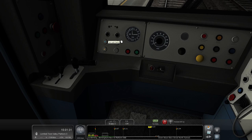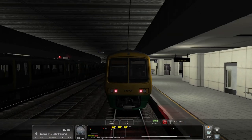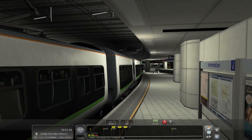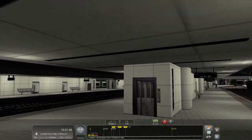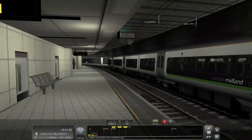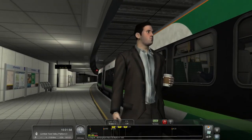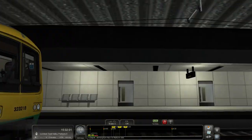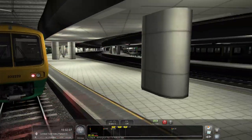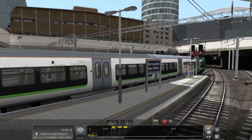Tail lights on — there we go, splendid, nice and bright, you can clearly see that they are on. We're at Birmingham New Street, as you can see, absolutely beautifully modelled. Not many people around. There's a 323 coming in here, 350s over there — oh my goodness, more 323s! There's a lot of 323 action around Birmingham.